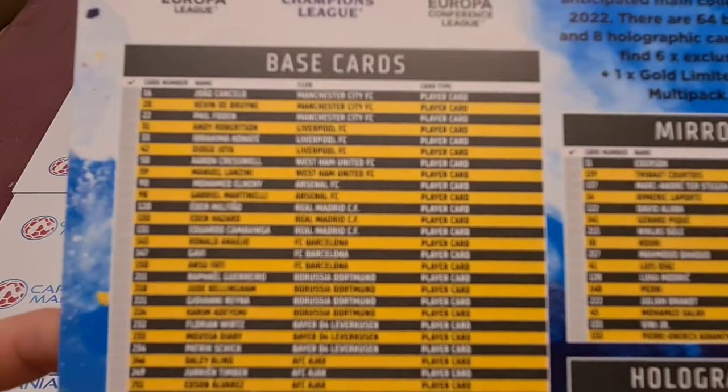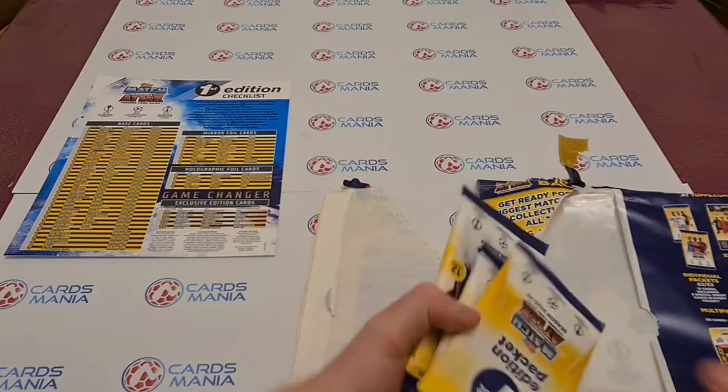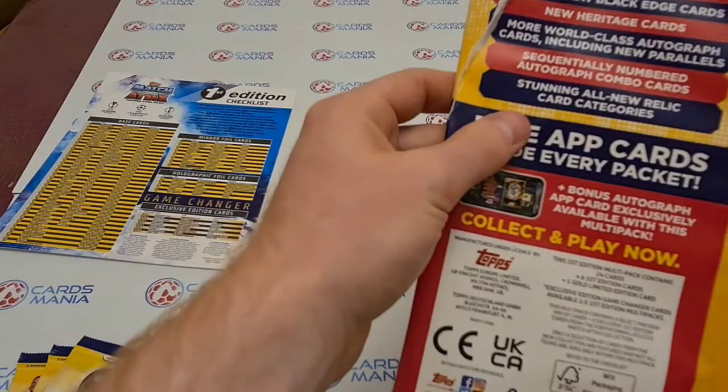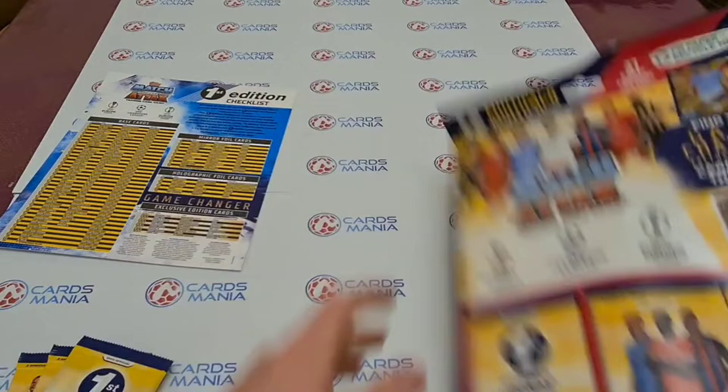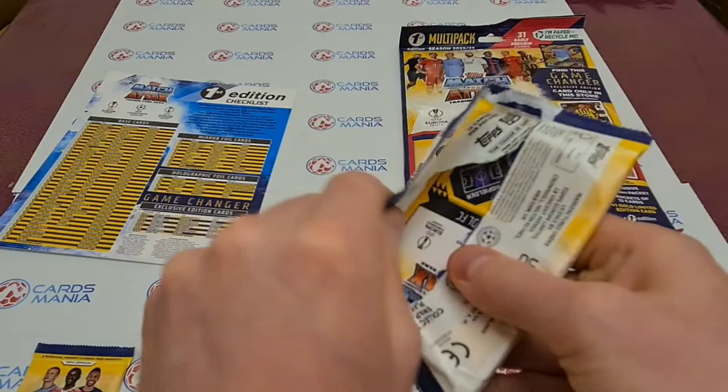This is the first edition checklist. Of course we're not going to get all these cards — it's kind of hard to tell because the coloring scheme isn't easy to focus on. We have our first edition pack... I thought we got an extra pack but I guess that is right.